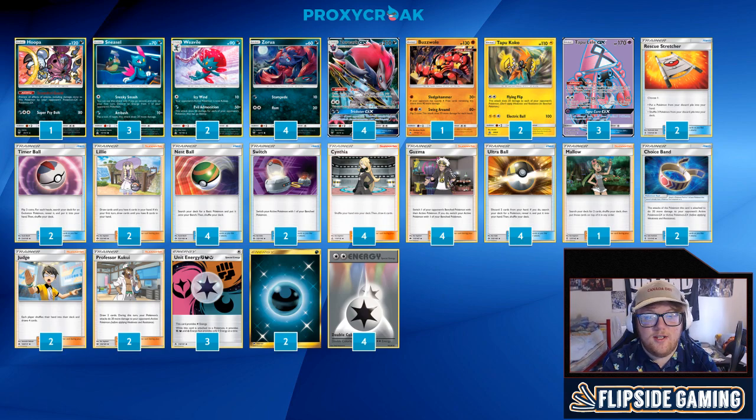We're playing 4 Cynthia — it's the best draw support we have in the game, shuffle and draw 6. 4 Guzma — it's the best Gust effect we have in the game. Counter Catcher could be used here since we are going with the early Tapu Koko Flying Flip, but we're not always going to be behind, so 4 Guzma seems best. Also, since we lost Puzzle of Time, we don't have puzzles to get them back, so maxing out the Guzmas there.